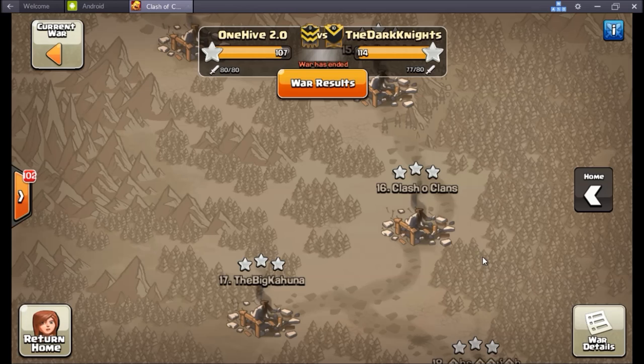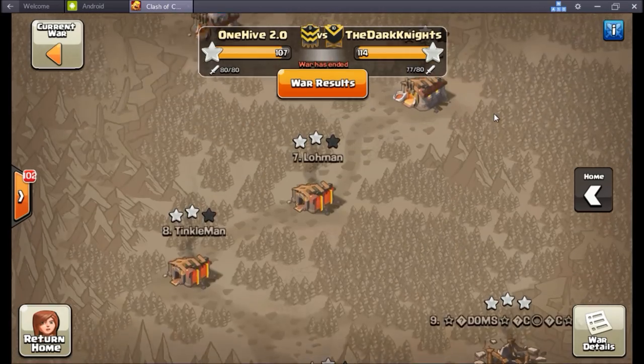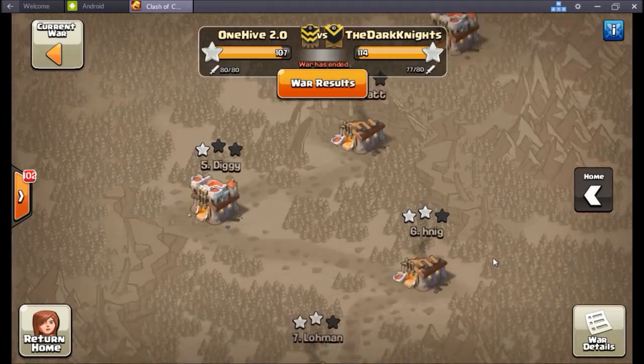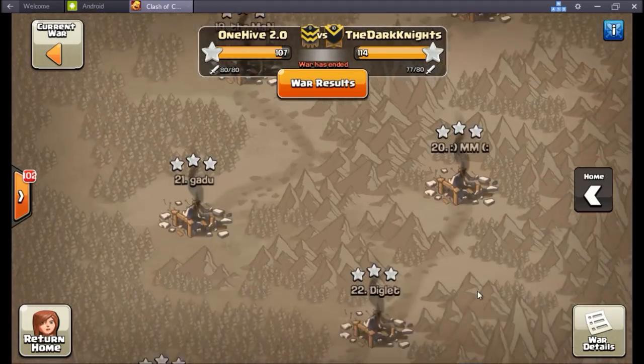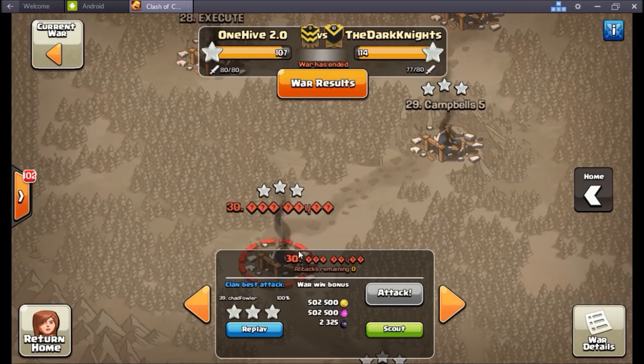They definitely used that advantage to their advantage and came away with a big victory, so congrats Dark Knights — good war, hopefully we can meet up on more even grounds next time. There are a lot of really nice replays in here, so let's jump right to the bottom and start with number 30, Chad Fowler.